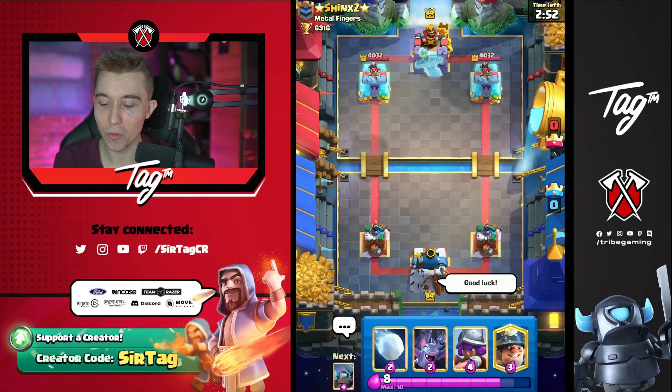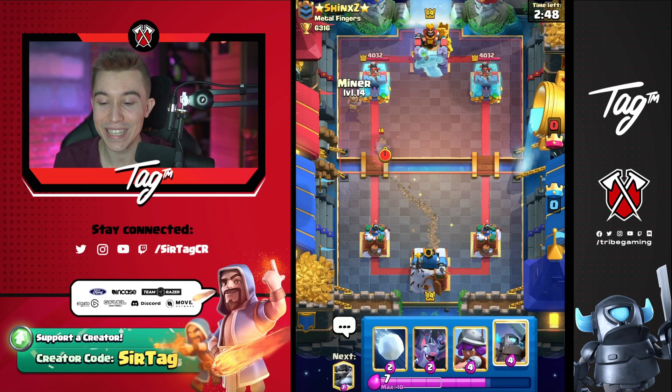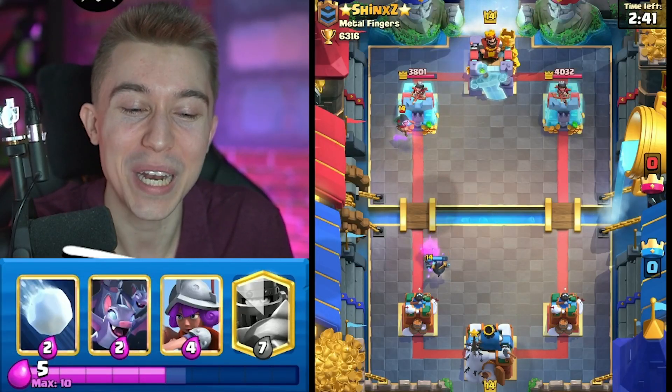Here we go guys, we're going to jump into this one. First things first, I want a Miner in the safe spot so we don't give him an easy King Tower activation. I really wish I had Tornado with my deck because that is the easiest activation of my life with a Royal Ghost coming at me like that.